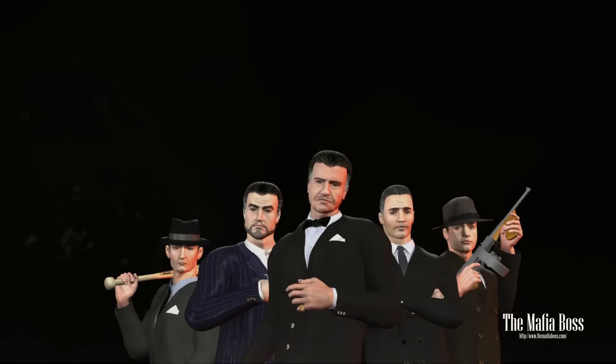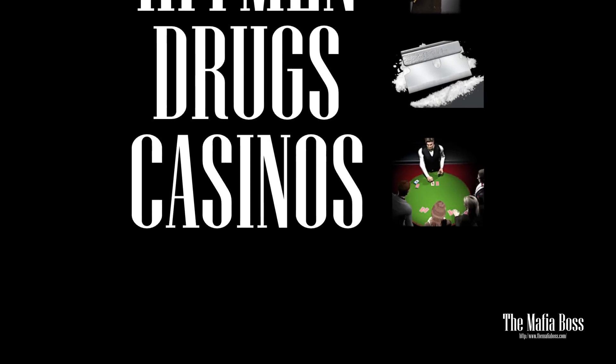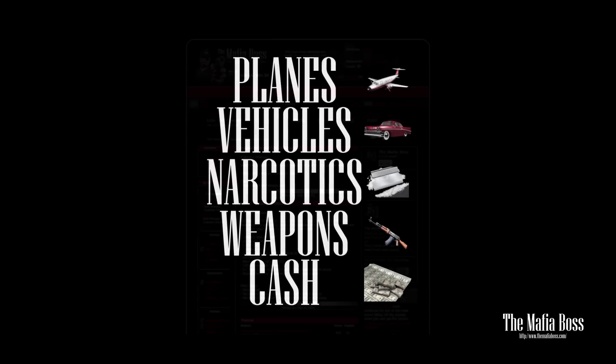The only way you can play the Mafia Boss is with turns and cash. Turns are how it all works. You use turns to hire hitmen, produce drugs, run your casinos, pimp your whores and attack other players. Then when you get cash you can buy weapons, narcotics, vehicles and planes. Let's go into each section.